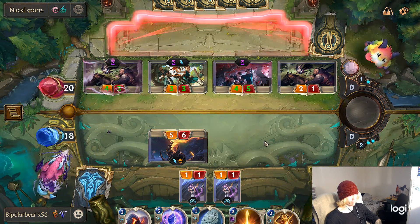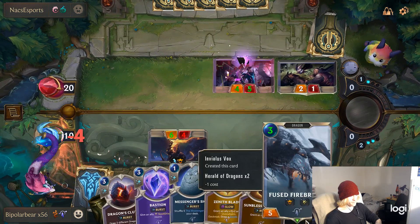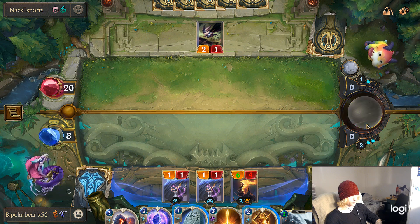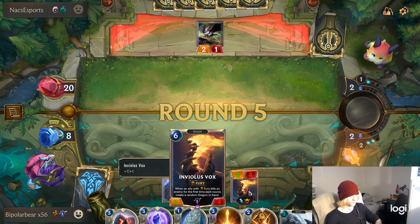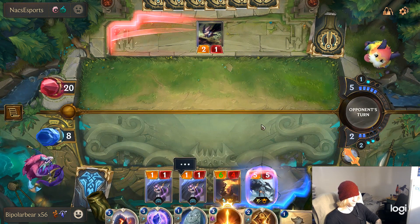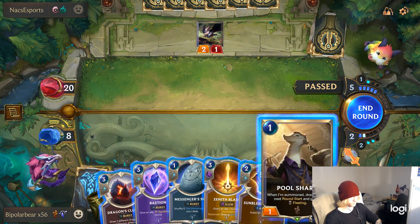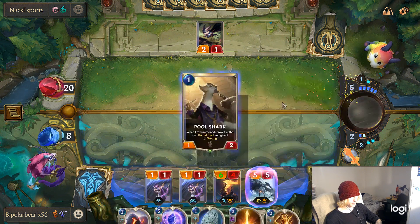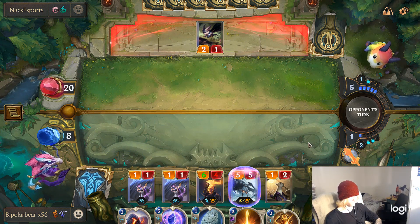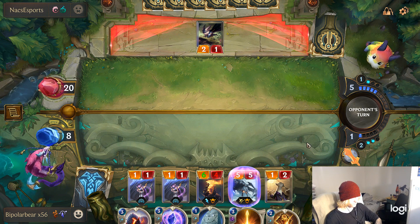He goes down a lot here. That ephemeral is pretty intense — they lose so many cards but yet they just keep on. He's able to keep up still though, he did a great job. He just wanted to end it like that. I should have attacked there — why didn't I attack before putting that Pool Shark down?